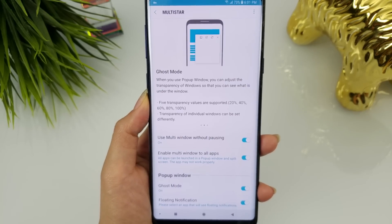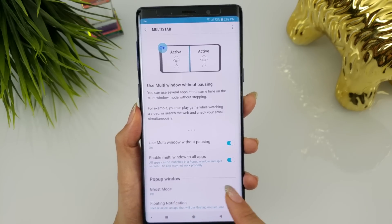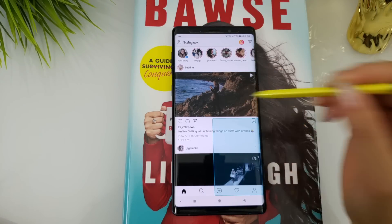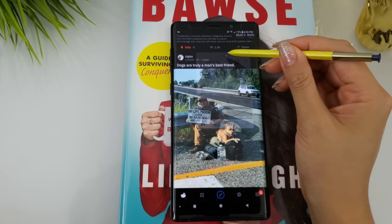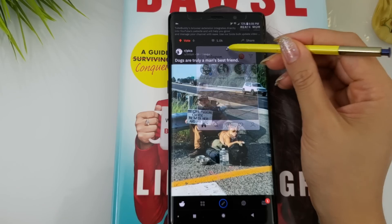Ghost mode lets you control the transparency of apps when in pop-up window mode. This allows you to see what is under the window. There are five transparency values: 20, 40, 60, 80, or 100%. You can scroll through the different transparencies by hitting this new icon here.